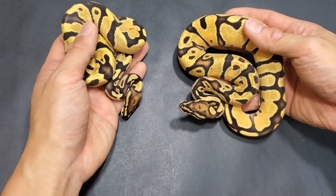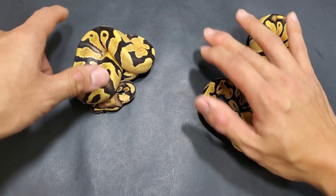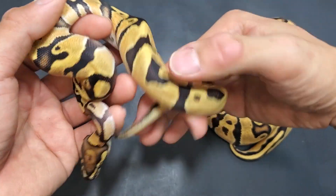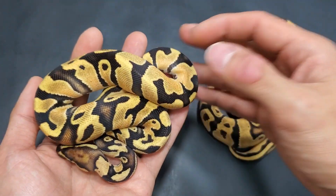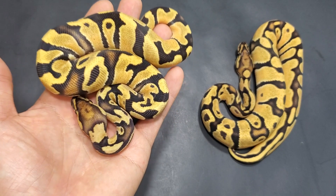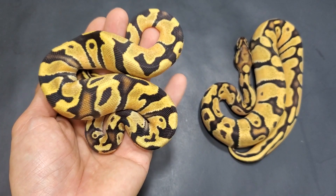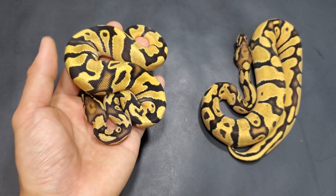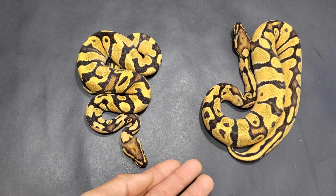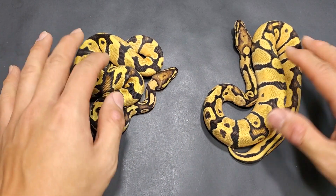You guys have seen both of these animals before, just not together. This one right here was sired by that orange dream clown male — look at how much more intense the color is. The female parent to this one is a pastel leopard het clown, so there's no leopard here, no pastel here. The only other codom in the pairing would be the orange dream. So this has to be orange dream — I just can't imagine anything else sneaking in there because there are only three codominants in the entire pairing. Yet look at how bright this one is.